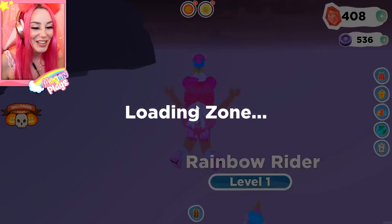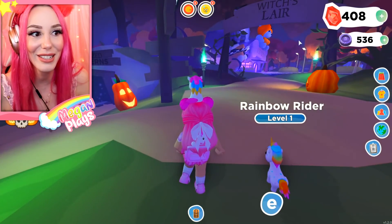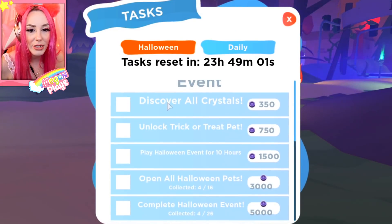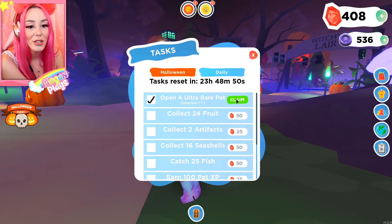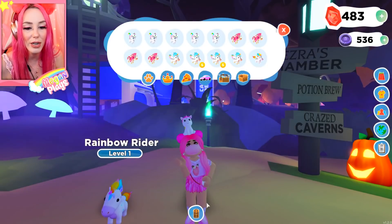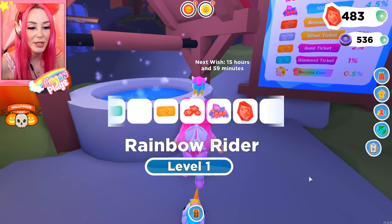Now that we've taken a look at some of the pets, let's jump down. We have Halloween tasks: discover all crystals, unlock trick-or-treat pets, play Halloween event for 10 hours, collect all Halloween pets, and complete Halloween event. Let's get our daily tasks. I'm going to teleport over to the wishing well to get my daily free wish — everybody gets a free wish per day.